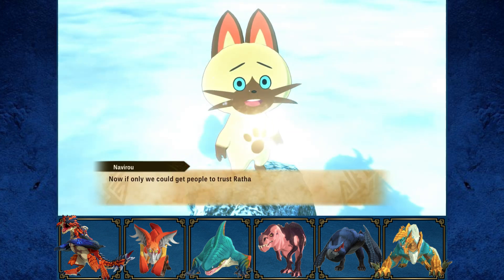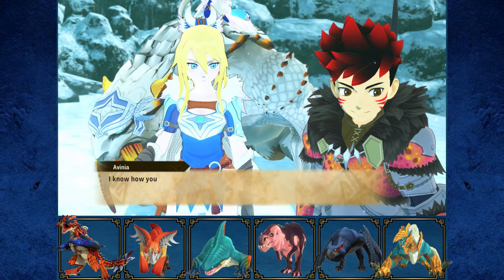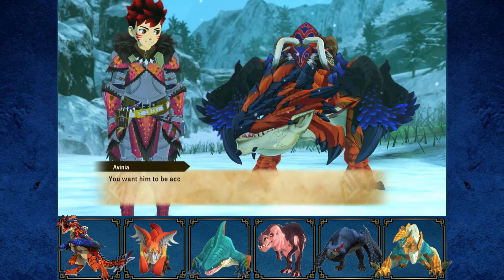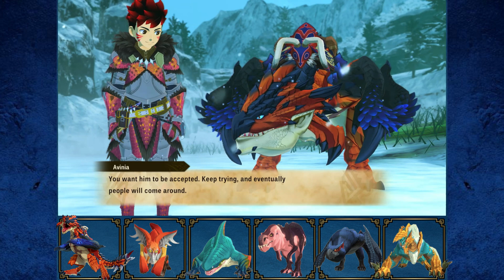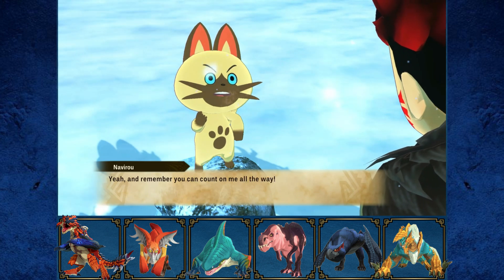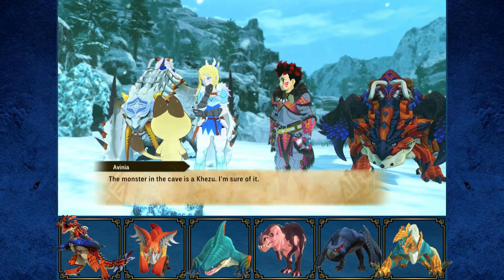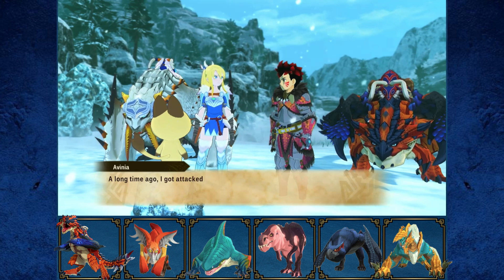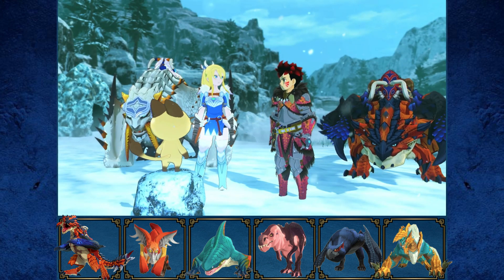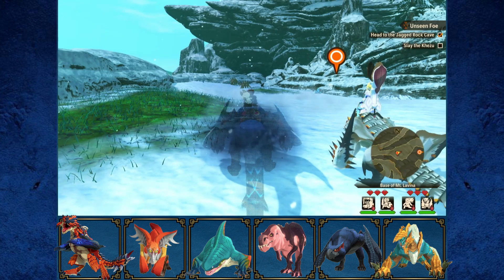The player character says they love a happy ending and notes Frost Fang became part of the Kuan family, adding "if only we could get people to trust Ratha too." Avinia says she knows how they feel about Ratha, drawing the parallel to her own bond with Frost Fang. She urges them to keep trying. The cat companion then reveals that the monster in the cave is a Kezu — and it won't be easy.